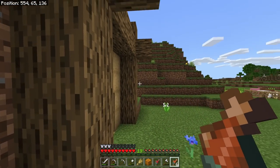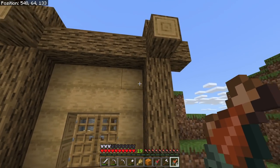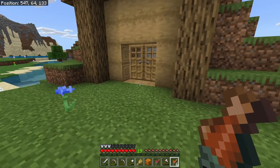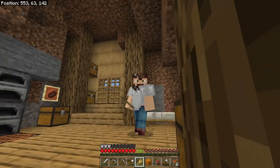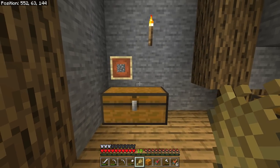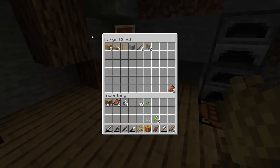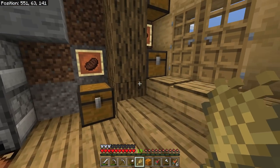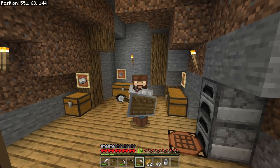We added some depth to our little farm build by adding posts up front — before it was looking kind of flat. This is just a temporary area; we will be building a proper starter home in the next couple of episodes. We also got organized with our chests: valuables near the bed, mass storage for dirt and cobblestone, miscellaneous bits, smelted items, and junk bins.